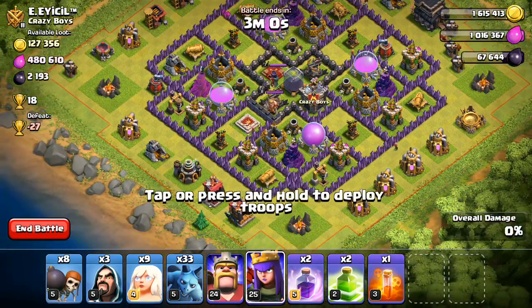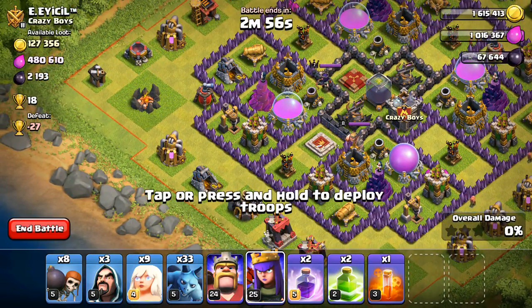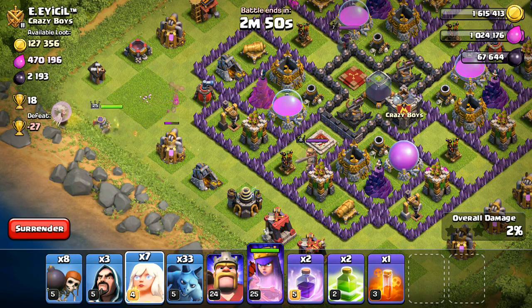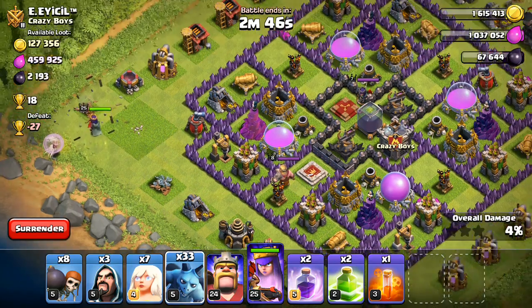Anyway, looking at this base, I want to get that storage in the middle, plus the Elixir drills on the outside. So I'm going to drop her down — I'll just put two healers for right now. You want to keep those healers away from the air defenses. So I'm going to go ahead and wait and see where she goes.